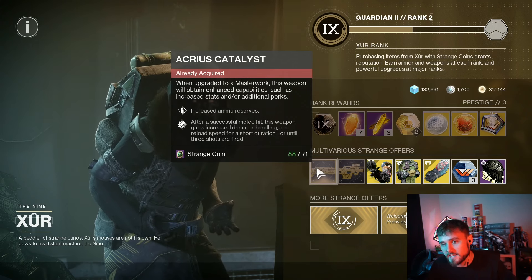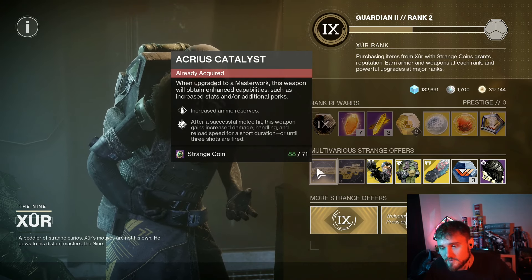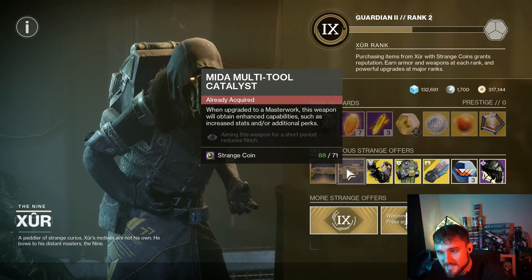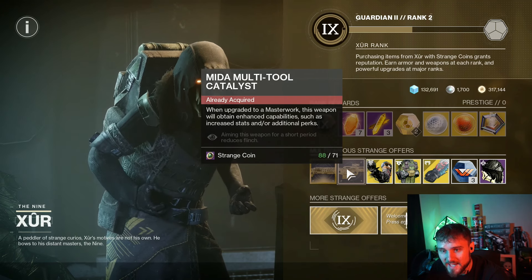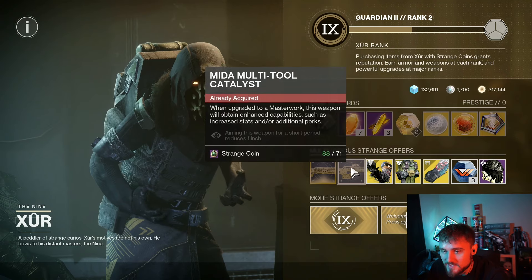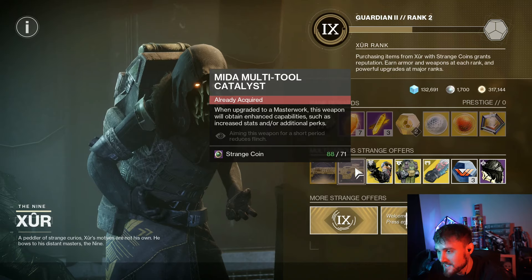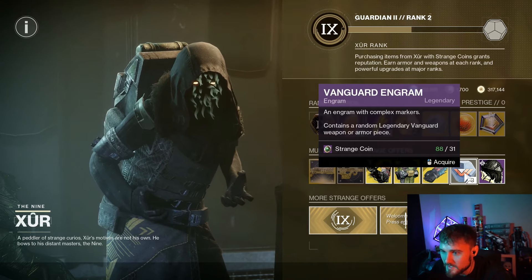You can also use Swords — swords are kind of the go-to — but Acrius is fun, especially if you don't have a good Arc Sword. Then we also have the Mida Multi-Tool Catalyst. This thing was not good at all in the past — it gave literally Outlaw. Now it's got 'aiming this weapon for a short period reduces flinch,' which is a little bit better after some changes. But I don't see anyone using that right now in PvP, and definitely not in PvE.